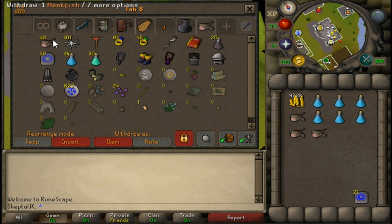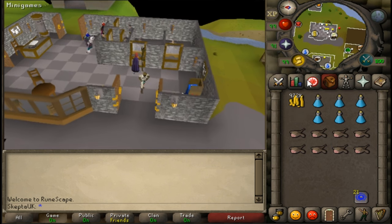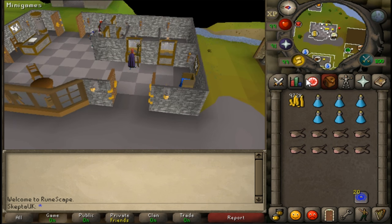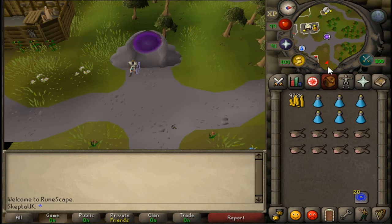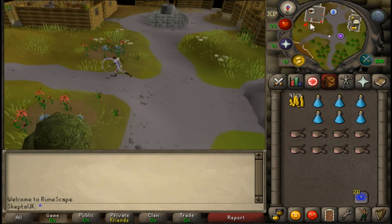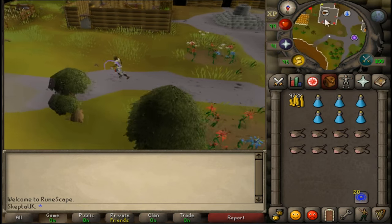Bring some Monkfish and you're set. Now, what we do is teleport to Rimmington and start making our way to Wyverns. If you don't know how to get there, I'll show you guys how to get there — I'll just speed it up right here.